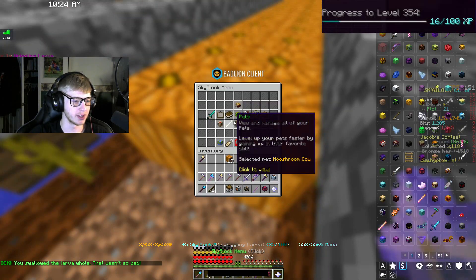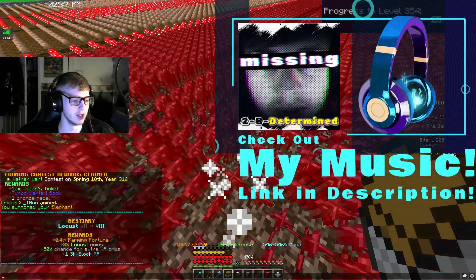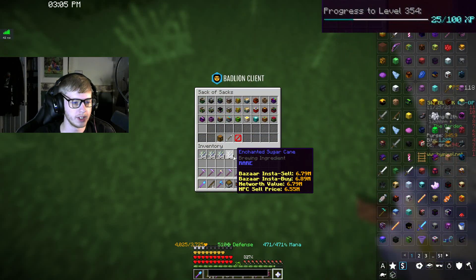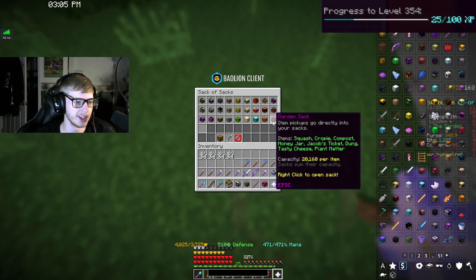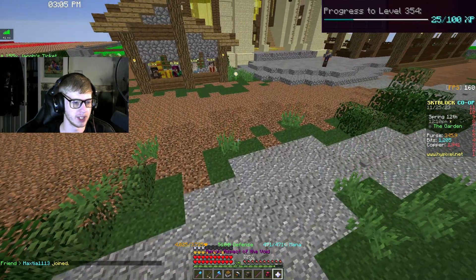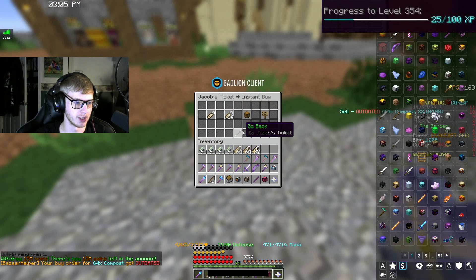That puts us 25% to level 354. Earthworm level 10. Locust level 8. Might level 10. We now have enough enchanted sugar cane to max out our sugar cane hoe for a museum. We currently only have 155 Jacob's tickets so we're gonna have to buy some more of those as usual, but hopefully it won't be too insanely expensive this time.